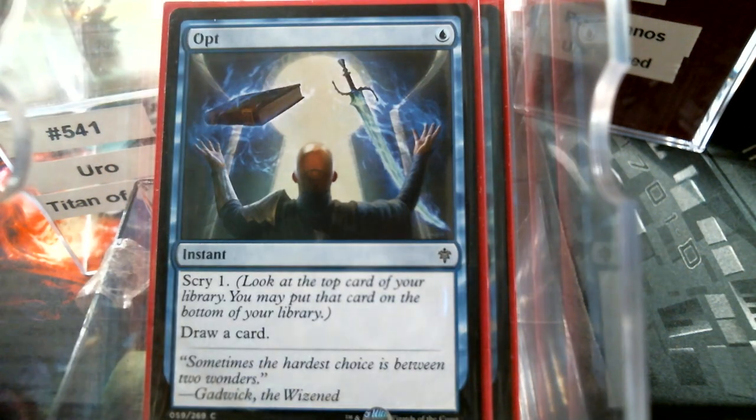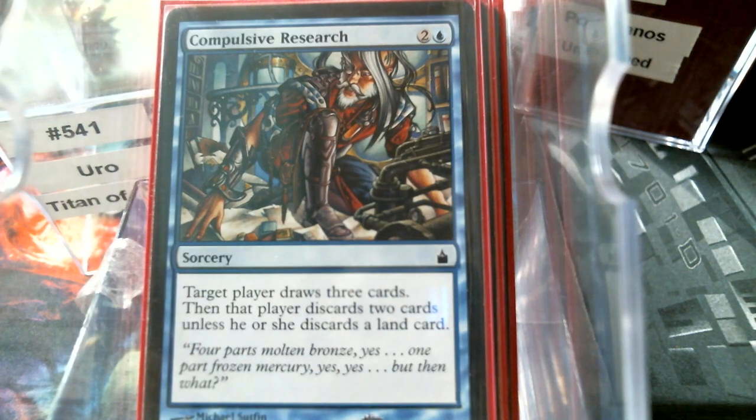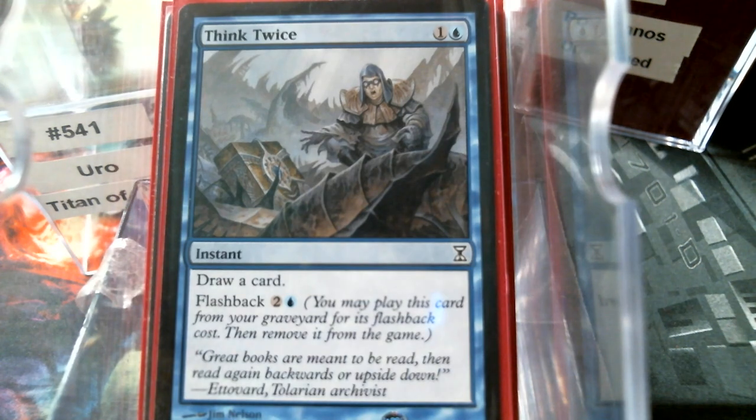Of course we have Opt, Anticipate, Catalog — I love the draw and discard. Compulsive Research. Now, how we used to abuse it — it's doing the exact opposite of what you normally want to do. Compulsive Research says target player draws three, and then that player discards two cards unless they discard a land. A lot of times you actually want to discard the two. So if your intention is to discard two and one of them be a land, it needs to be the second card you discard, because if you discard the land it fulfills the clause and that's it. If you need to discard two cards and one of them needs to be a land, make sure to do that secondly. Think Twice — this is good, it does draw your card. The flashback is kind of nominal, but we do have self-mill cards, so flashback may matter. And then the good old-fashioned looter.